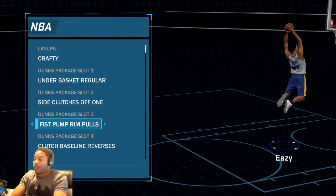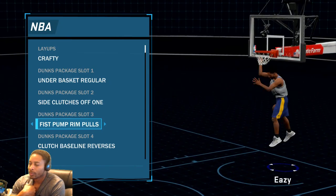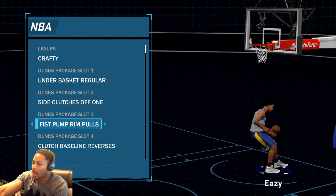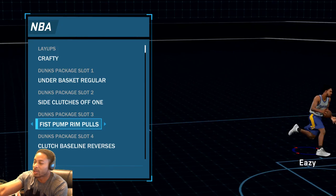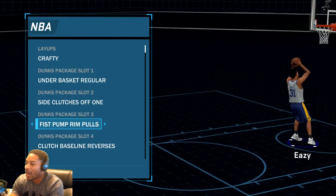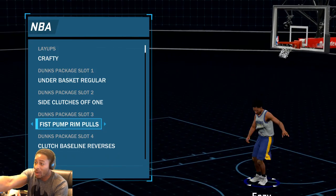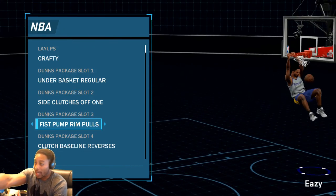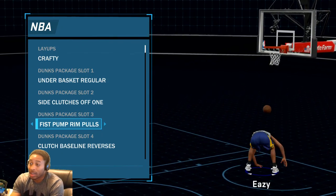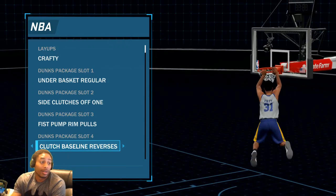You're just gonna see him fist pumping off the rim. Use these when that animation comes up — I think it's from the side where he just sprints in and loads up. If you see him doing that one, it's not getting blocked. That's the one. If you see him doing any of these, it's not getting blocked. You might miss it, but it ain't gonna get blocked.